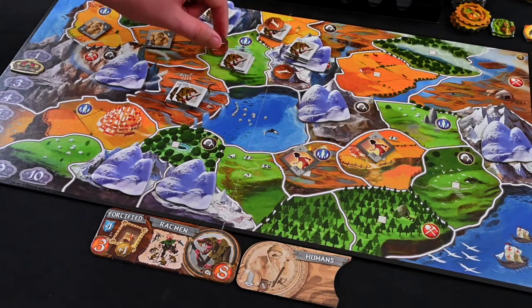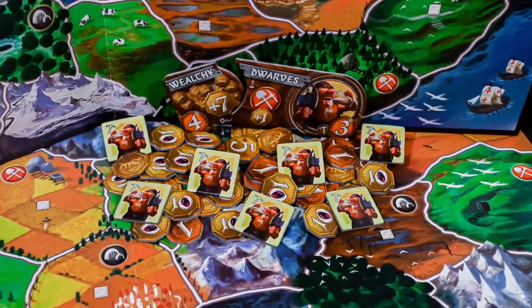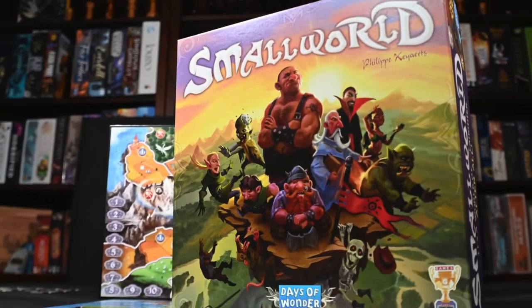Continue playing until you have completed all rounds. Add together all victory coins, and the player with the most coins wins. And that is how you play Small World.